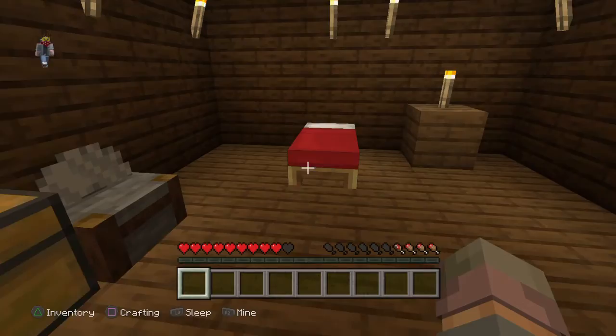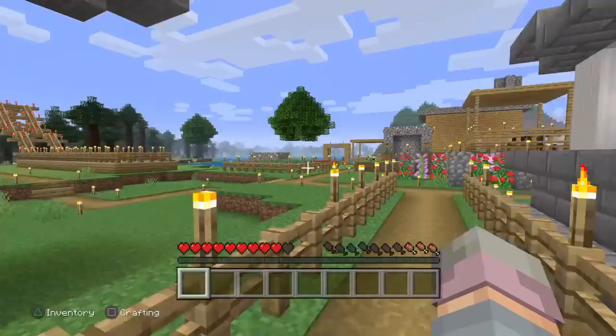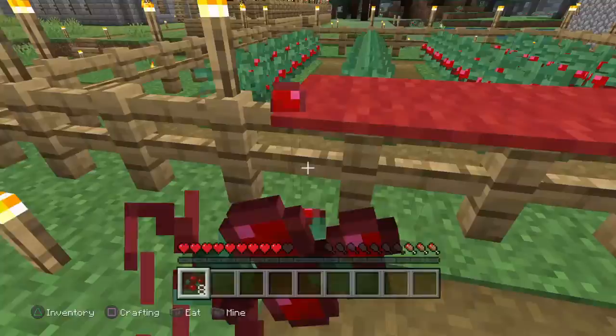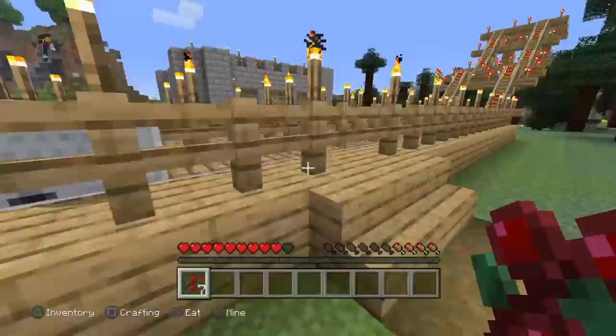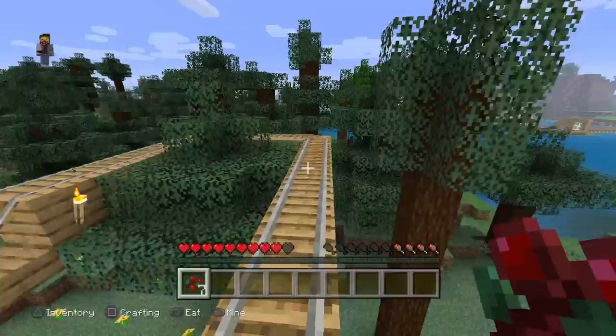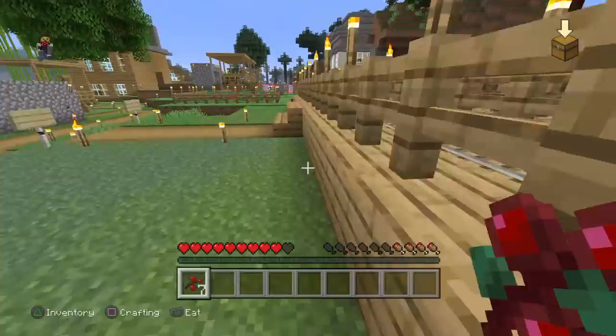Right here is the bunker room where I can sleep. We're gonna come back up here, and right there is the roller coaster I built. Here's the roller coaster — I built it just for this whole build. I was gonna make it longer and bigger but it didn't go as planned, so I kept it small. And that's the roller coaster.